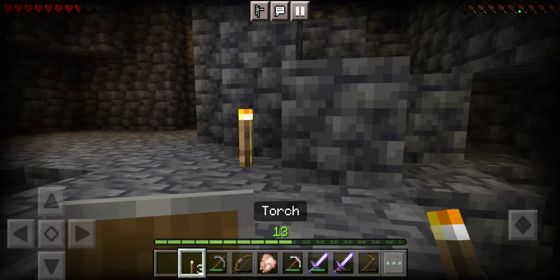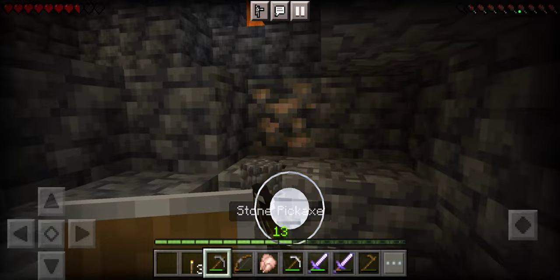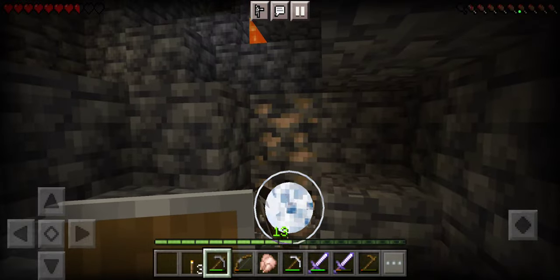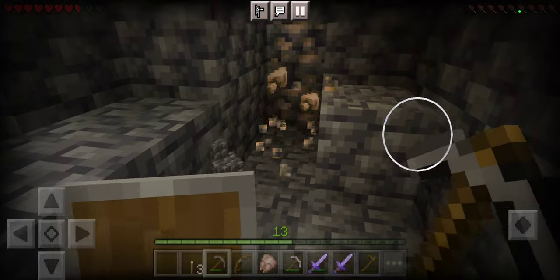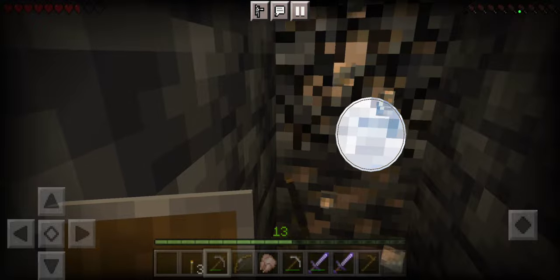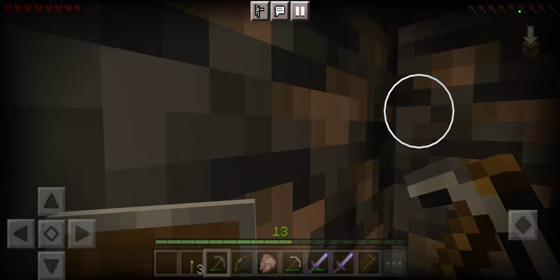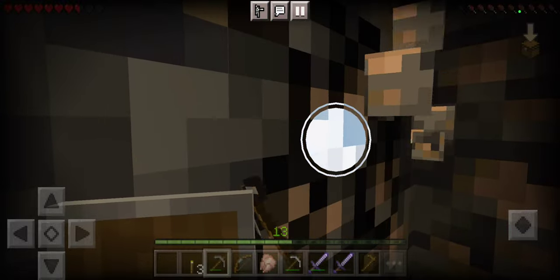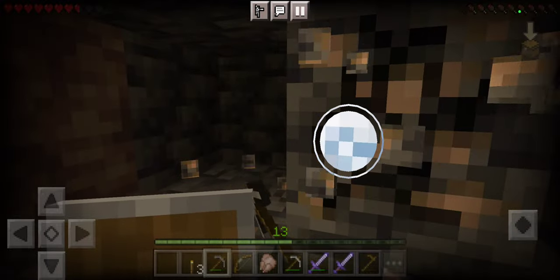I don't see anything. But I do see iron, so I'm going to go ahead and collect it. I kind of want to be a little bit away, so that if you do find some lava, you can get away very fast. That is the tip that I have learned.